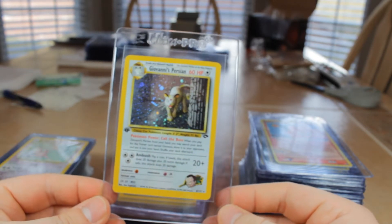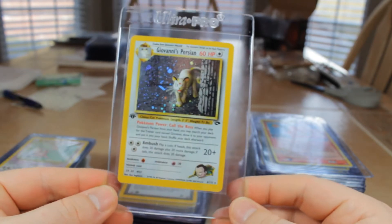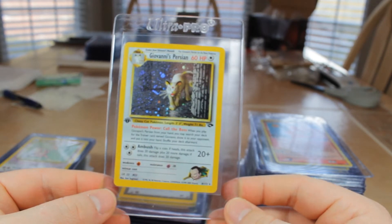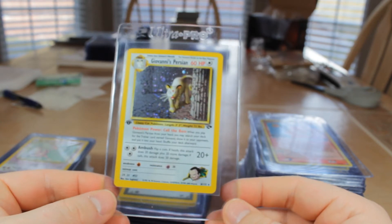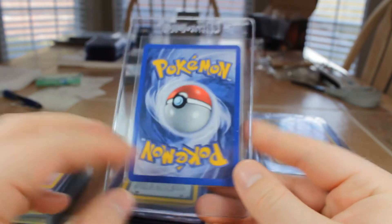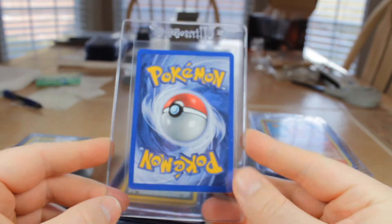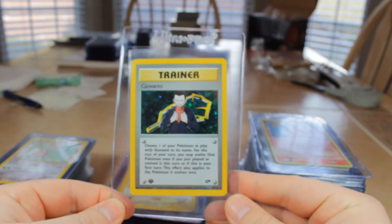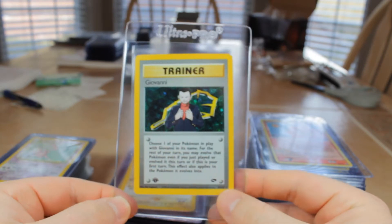Next we have Giovanni's Persian, First Edition, Gym Challenge, number 8 from the set — 1999 or 2000 I believe. Probably going to get a 9; there's a little foil scratch, one little white mark, so hopefully we'll pull a 9. To match that we have Giovanni from the same set, First Edition, number 18.